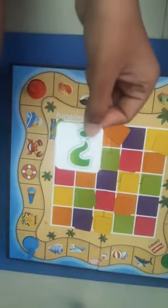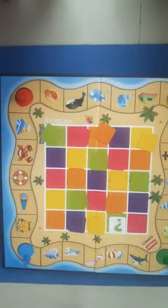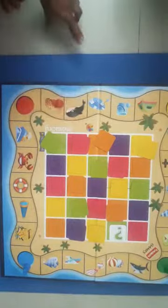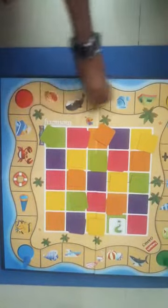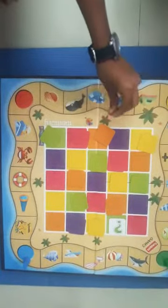If someone gets this special card, he gets another chance. But he has to keep the card open just like that. Suppose he finds out where the seashell is and the red player goes forward, then he gets another chance. Like that, he has to go around the whole board finding the matching cards one by one.